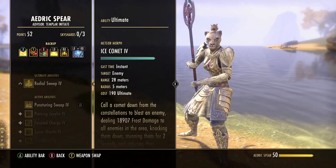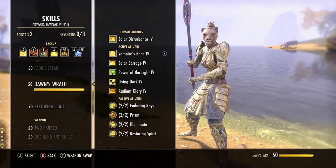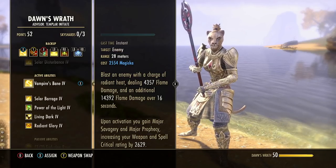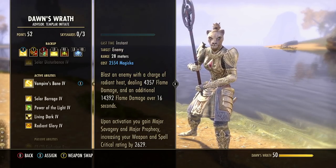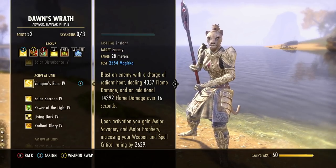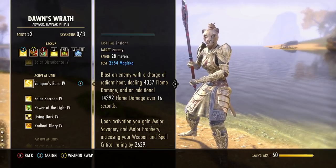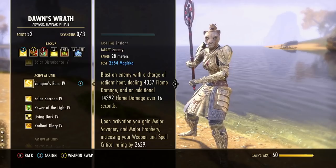On the back bar, most of our DoTs and buffs live. Vampire's Bane from the Dawn's Wrath skill line is very important this patch — it was buffed and now gives both crit chance buffs: Major Savagery and Major Prophecy, about a 12% increase to both spell crit and weapon crit. It deals an initial burst of flame damage plus flame damage over time for 16 seconds, so you need to actively cast it to maintain those crit buffs throughout your rotation.